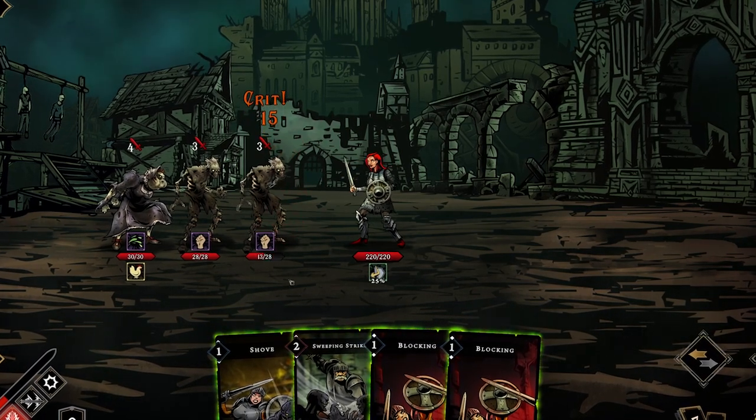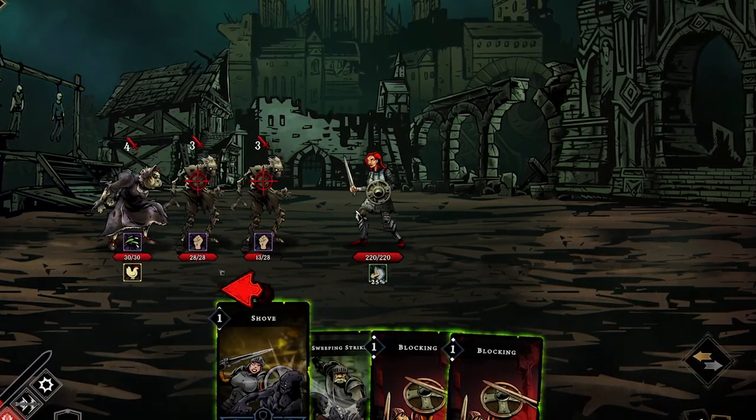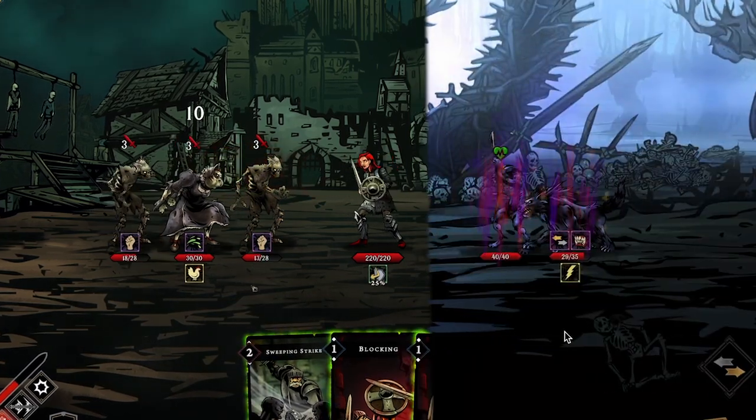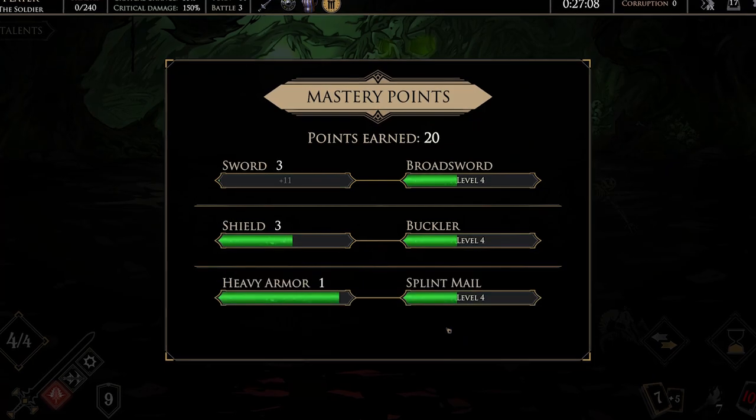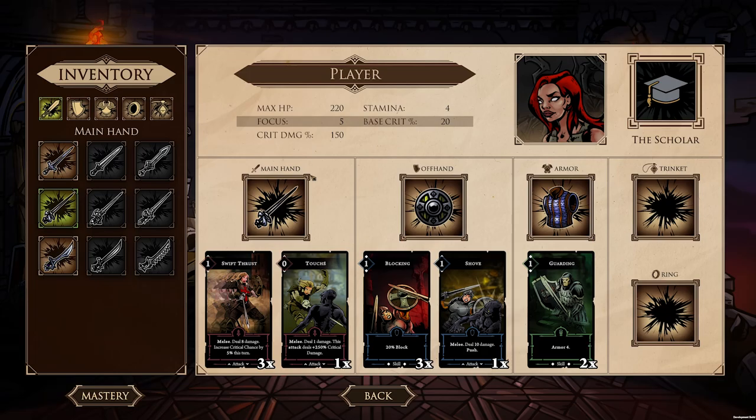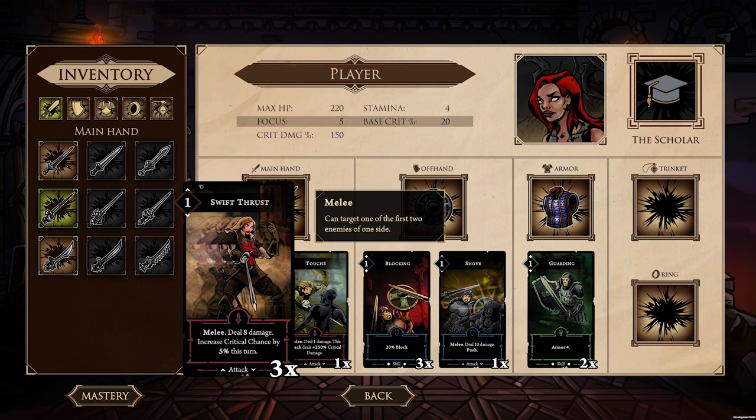The Monastery is a roguelite-type deck-builder card game, where you battle fearsome ghouls, bloodthirsty werewolves, and ruthless bandits. During runs, you gain experience points, which improve your card collection and enrich you with valuable blood shards, allowing you to buy new equipment.